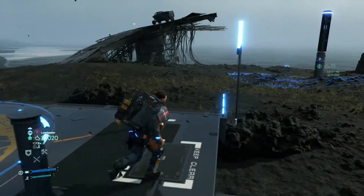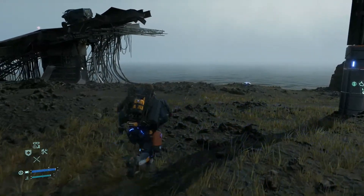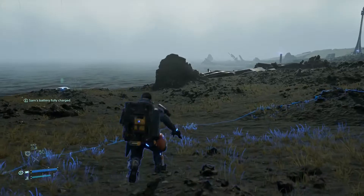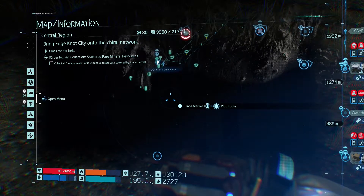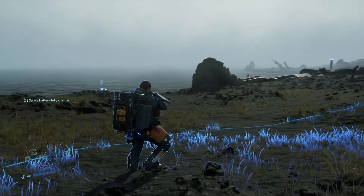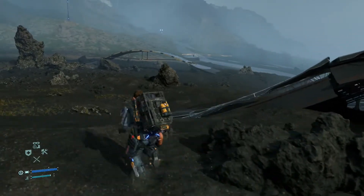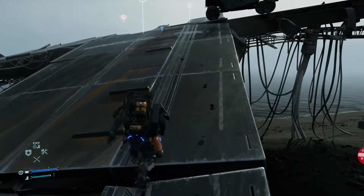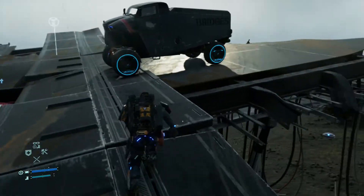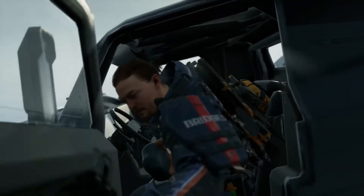Hello, you beautiful people, and welcome back to Let's Play Death Stranding, where we have to do one thing: go over the tar belt, which is basically liquid — which is relatively insane. I don't have a clue how to cross it. I can't actually craft anything in this area because I don't have any crafting materials, so we need to find out how to cross it.